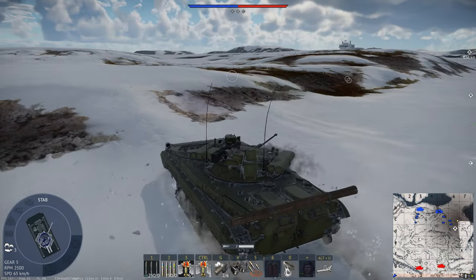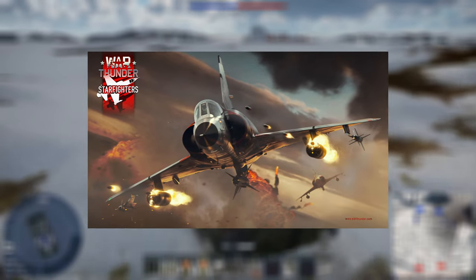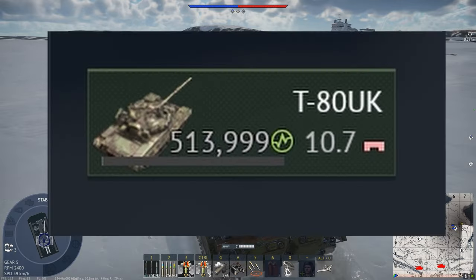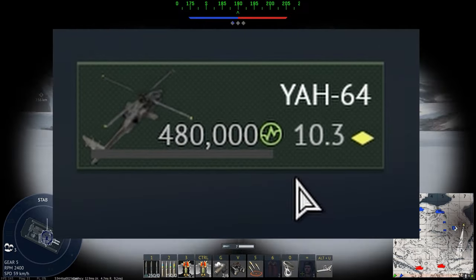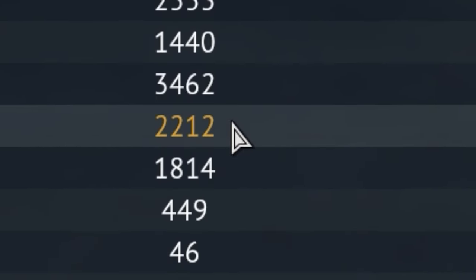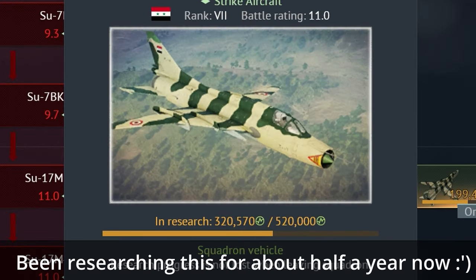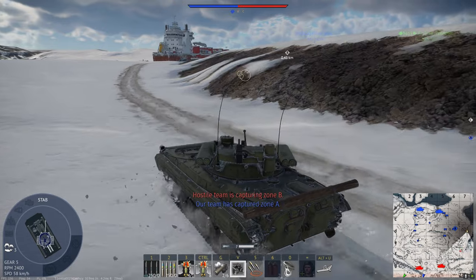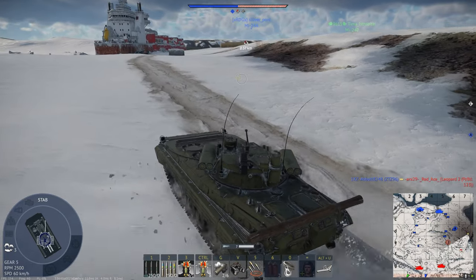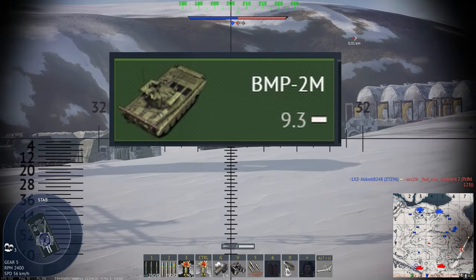The BMP-2M was one of the vehicles released in the update Starfighters, alongside the F-104s and other squadron vehicles. Squadron vehicles are tanks, planes, boats, and helicopters that can be researched by joining a squadron and playing the game. The most points you get at a time is 20,000 every couple of days, making research of the desired vehicle a bit lengthier. With the BMP-2M being in this category, it is essentially a free high-tier killing machine, placed at 9.3 in the Russian tech tree.